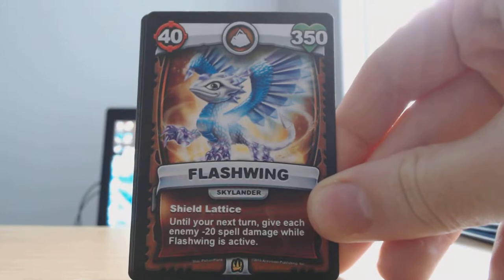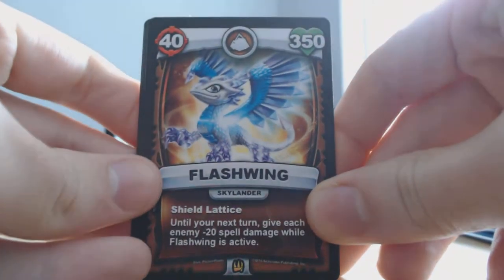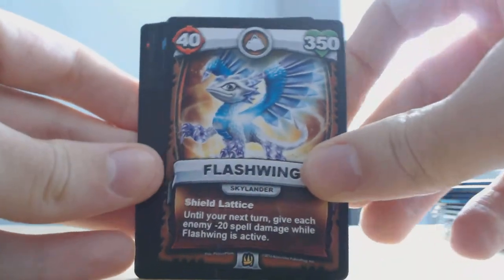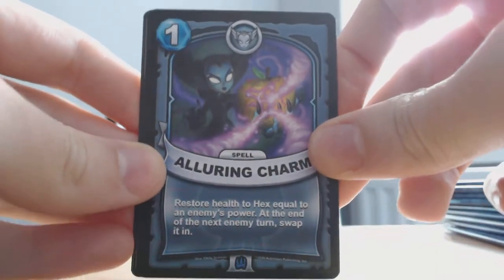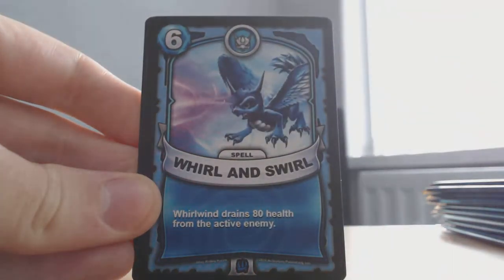So it's a Skylander — Flashwing, which is kind of cool. Shield Lattice: until your next turn, give each enemy minus 20 spell damage while Flashwing is active. That's the attack, I think. And there's the health. It'd be interesting to play this at some point. Alluring Charm — let's see if we can read these cards.